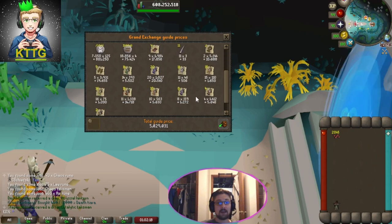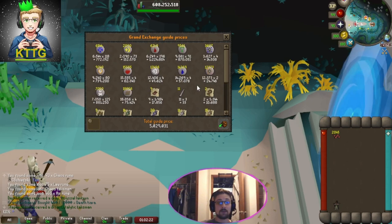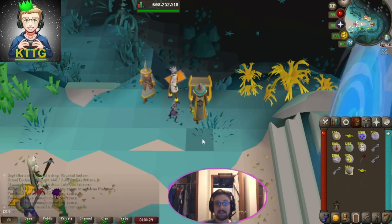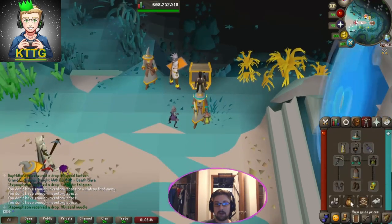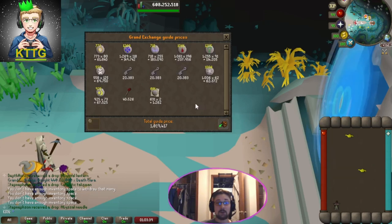As of right now we made 5 million and 30k. Now let's open up those intricate pouches and add it to the total. Here's all of our loot from the 44 intricate pouches — that's an extra 1 mil, and we got two XP lamps, bringing us to a total of 6 million and 50 thousand GP from this 1000 rewards.